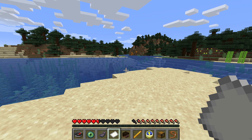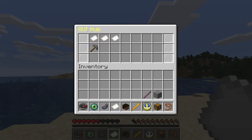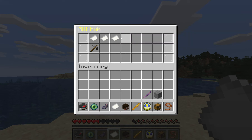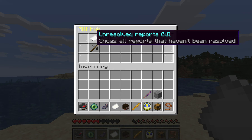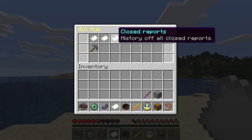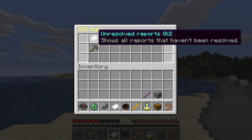The second major difference is that we updated the UI. If you open the GUI hub, you will see that you have three different options instead of one: the unresolved reports, the reports assigned to you, and the closed reports. Let's start with the unresolved reports, because this is kind of the same as we had before.